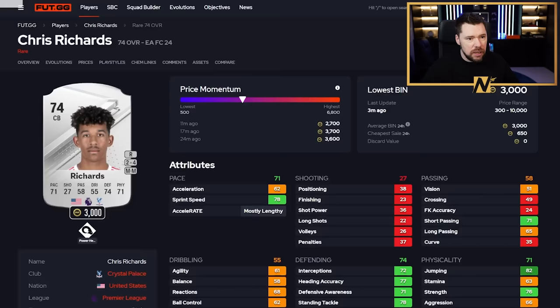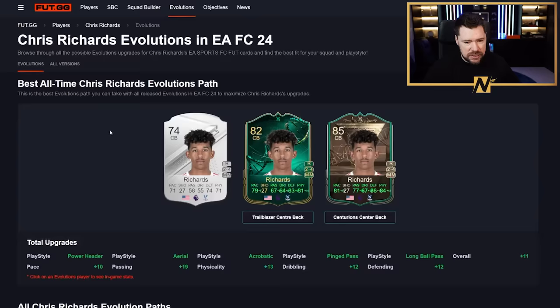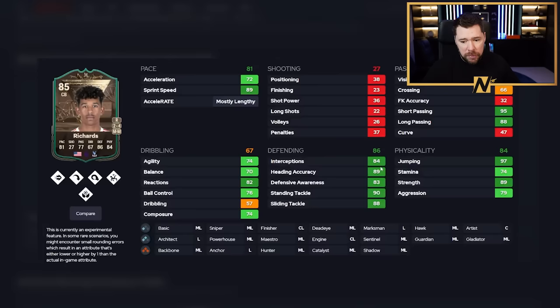We've got Chris Richards from Crystal Palace. This is also his best all-time - Trailblazer into Centurions. A little low on dribbling, incredible passing boost. Mostly lengthy with 97 sprint speed, four-star weak foot, and has aerial, acrobatic, and power header. Incredible defending, very good physicals. That's another fun one - if you're a Palace fan, happy days, you've got Richards in the bag.